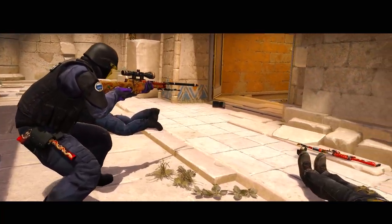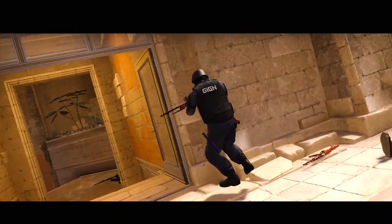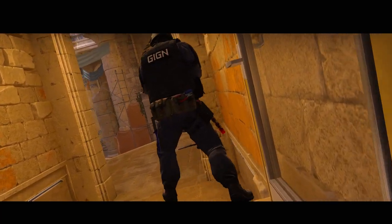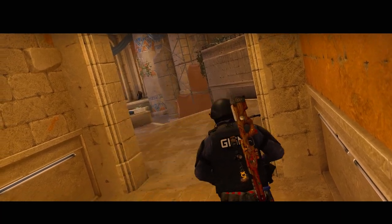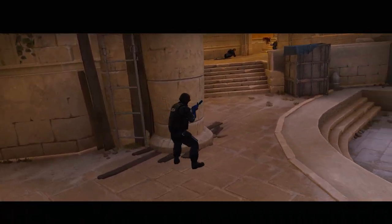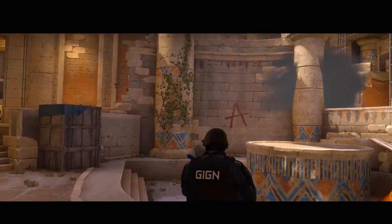Anubis is the newest map introduced into the competitive pool, a map where the T-side has acres of map control at the start of the round, allowing a team like Vitality — who has the highest win rate in tier 1 on the T-side — to pick and choose what areas they want to pressure. I'm Smurk, and today I want to look at Vitality and how they default and play on the T-side of Anubis.